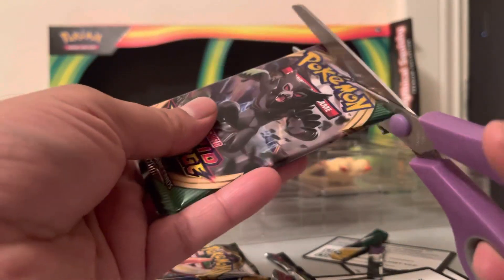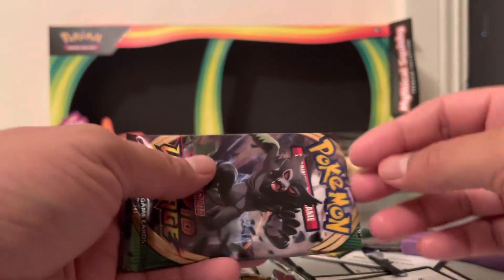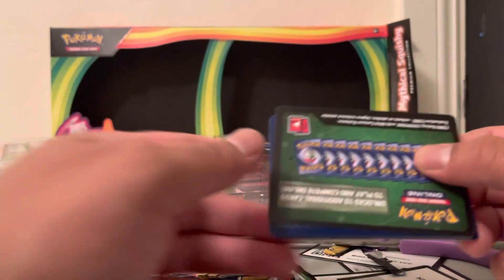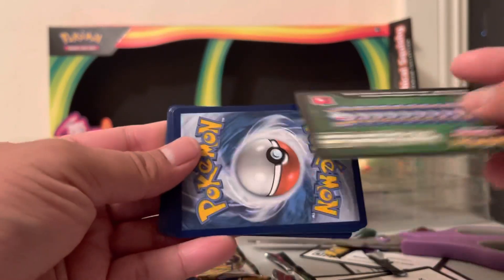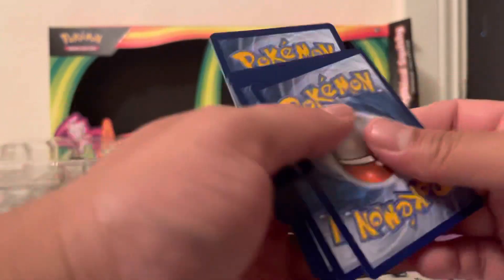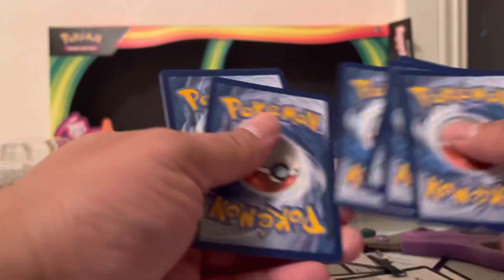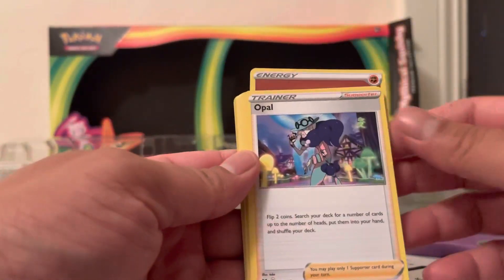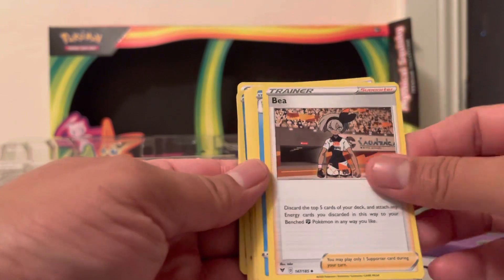Interesting set of packs - it's nice to get Rebel Clash. Not too keen on Battle Styles, though Battle Styles does have some nice cards. Let's go back - Energy, Opal E, Electric Stripe.